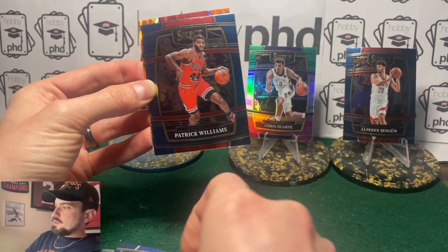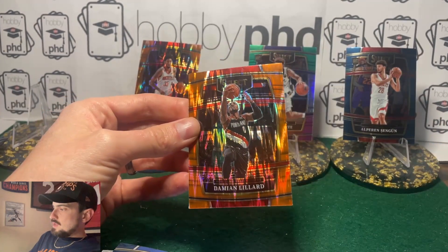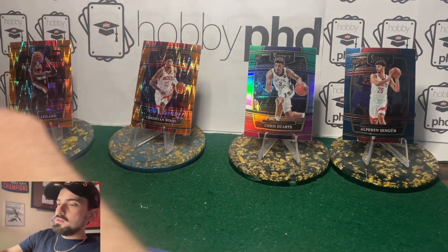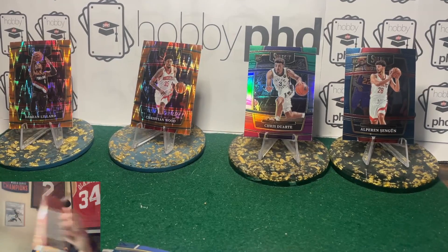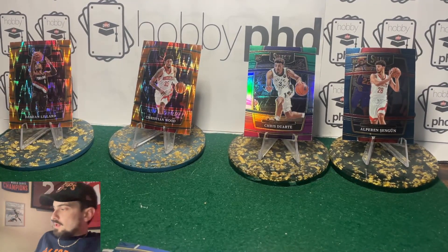Trey Murphy, Patrick Williams, Moses Brown, and Damian Lillard — the Dame! All right, so we got a Rockets rookie and a nice little rookie parallel there. Let's jump into the other box.